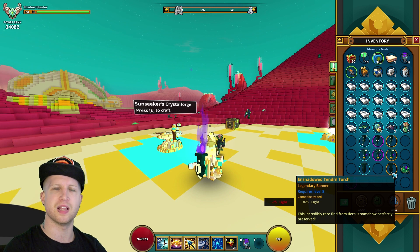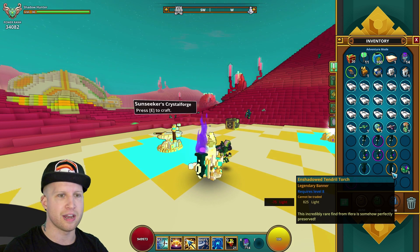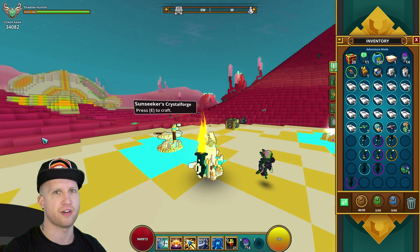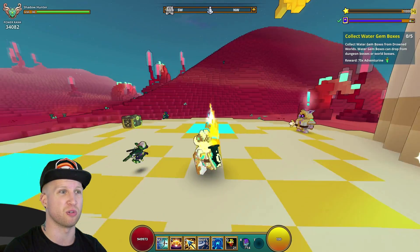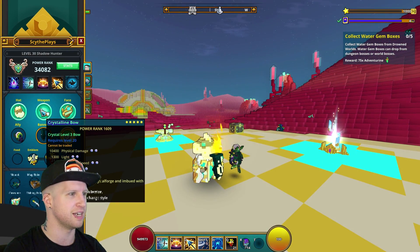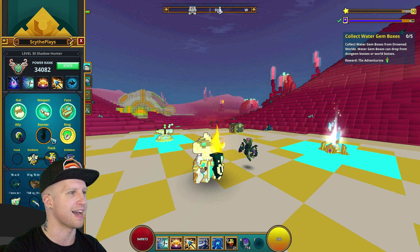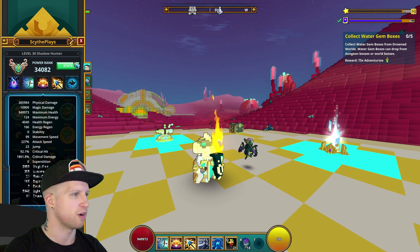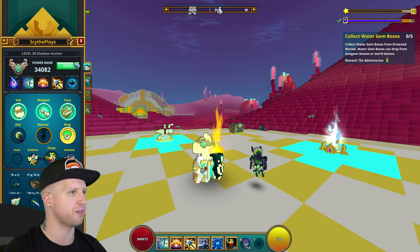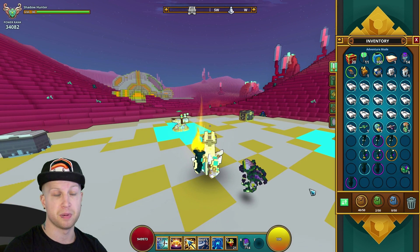The legendary one loses 75 light from the tempered, but it's a permanent 825 light which is a pretty big deal. That's more than a crystal three face piece or a crystal three hat, so that's definitely impressive. Our light is actually sitting at 5000 now on the test server.